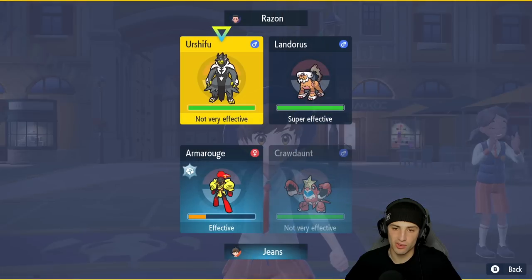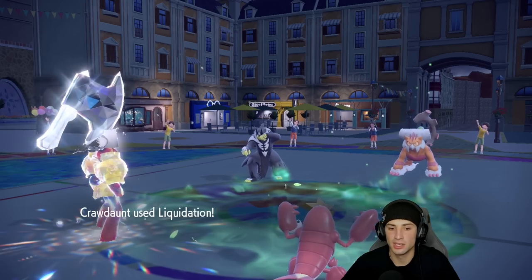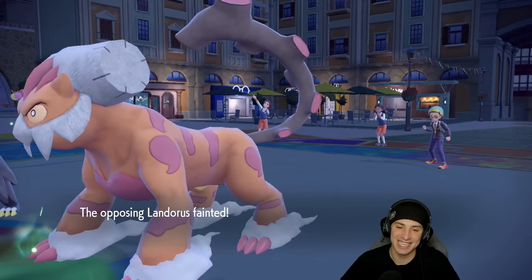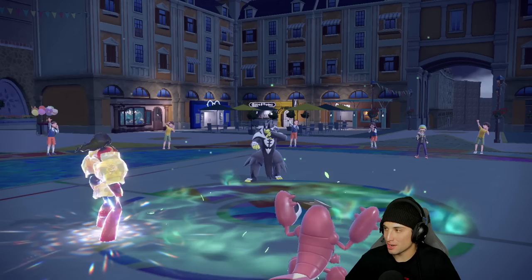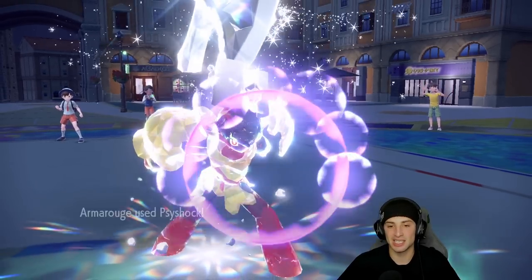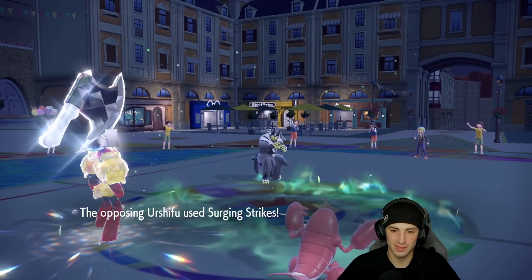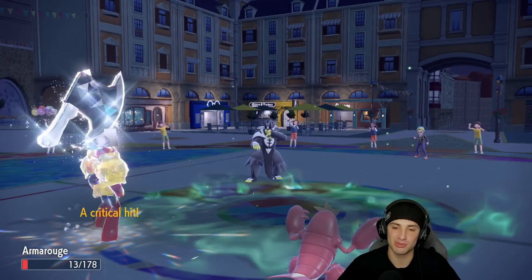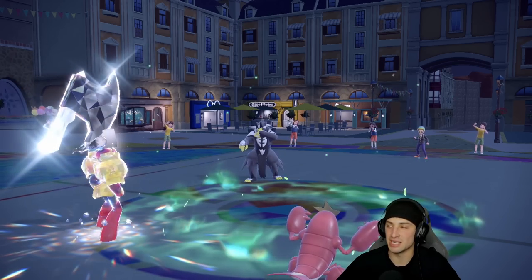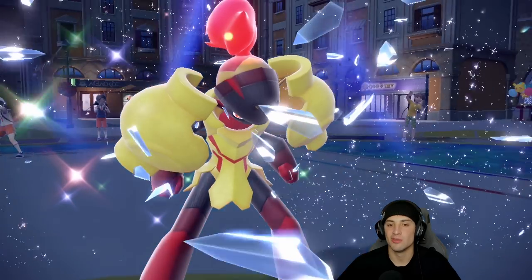I have Rillaboom in the back — I think we just try to take out Landorus and save Rillaboom for the Urshifu, right? Liquidation is going to fly — it's Choice Band, it's Adaptability. This thing hits like a truck. We pick up the easy KO no problem. Side Shock flies out and does not KO, so we don't get the sweep, but that's gonna be game, set, match.